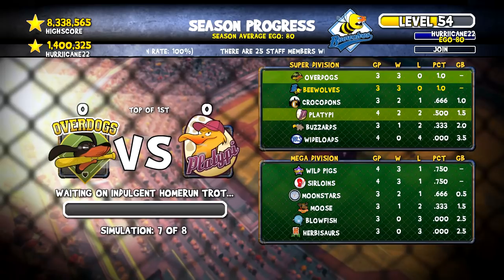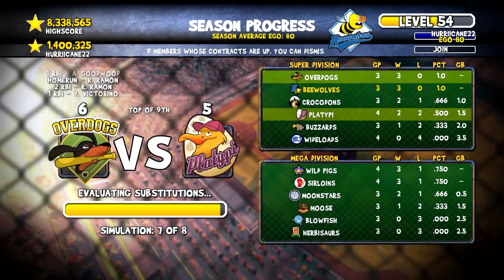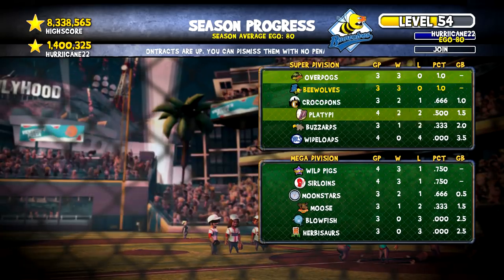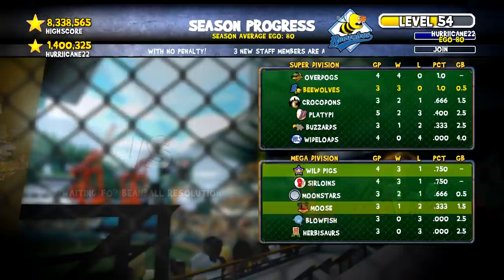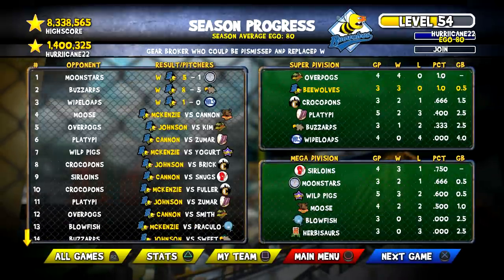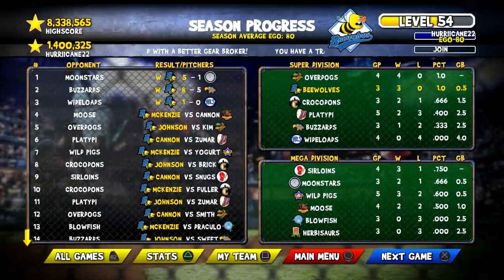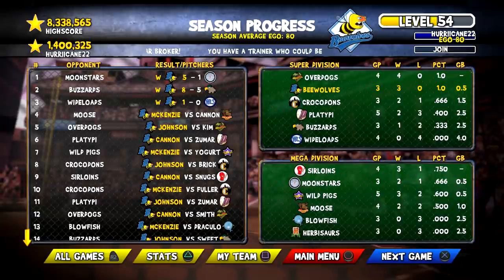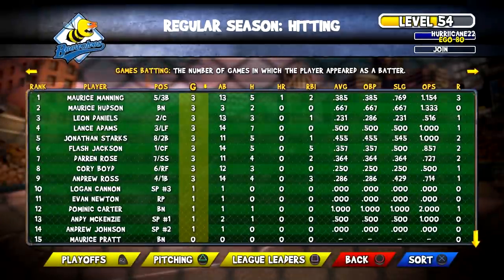Overdogs and the Platypi now — the Overdogs are unbeaten, and they make a come-from-behind victory. So two undeateds left this year. We're sitting at 3-0, a really nice start to the year. Only Cannon got the victory — he pitched seven innings. Either way we're 3-0, and I'm happy with this start.